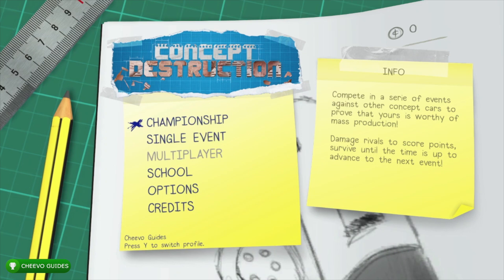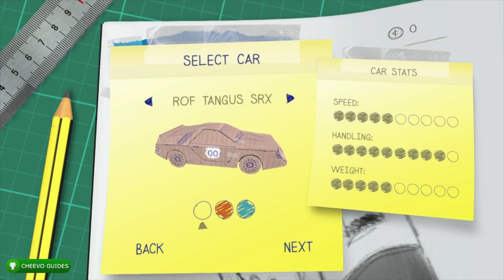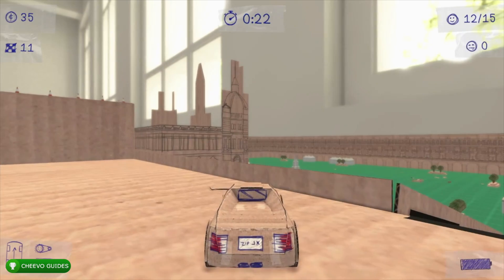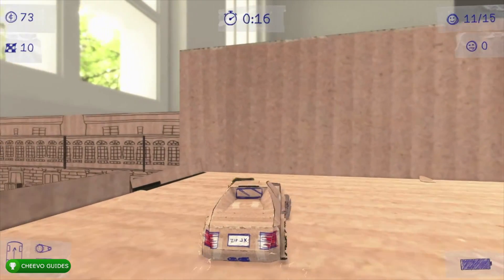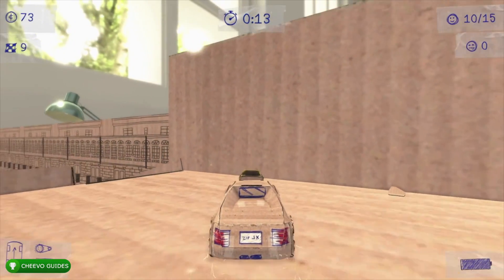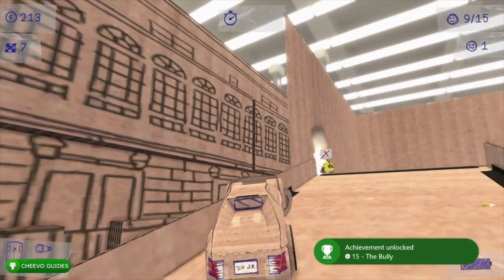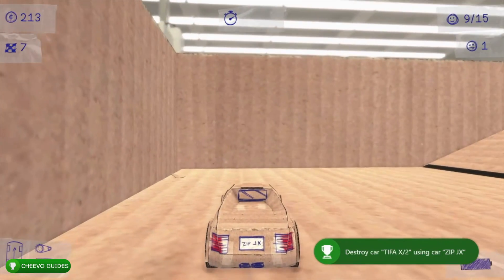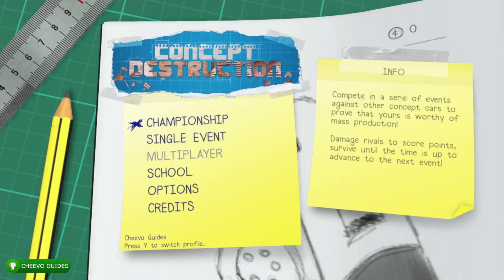We're almost finished — just one last achievement. Start up a single event and destroy the Tifa X2 vehicle using the Zip JX vehicle. If you followed the guide and got first place in championship mode, you should have unlocked the Zip JX car by now. Select it and find the Tipa X2 — it's the smallest vehicle in the game, looks like only one person could fit in it. After you get that last achievement, you should have your full completion or platinum trophy. Thanks for watching — please leave a comment, like, and subscribe.